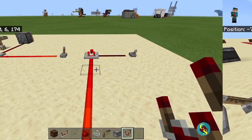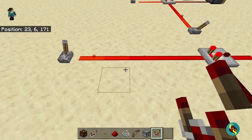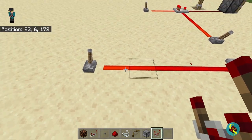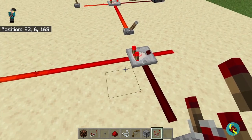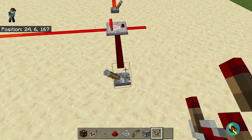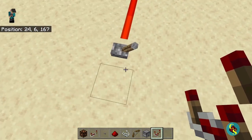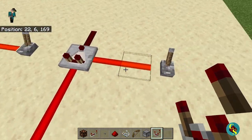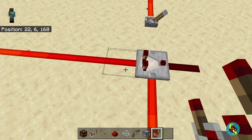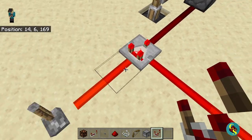What we have next is comparators — one of the most complicated and most useful components in Minecraft. A comparator will take the input signal strength and output the exact same signal strength. As you can see, this is at a signal strength of 11 and it will output the exact same signal strength. If you were to input a greater signal strength into the side of the comparator, it will shut off the output. So when one lever is off, it will give an output, but when the side input is on with a greater signal strength, it will not.